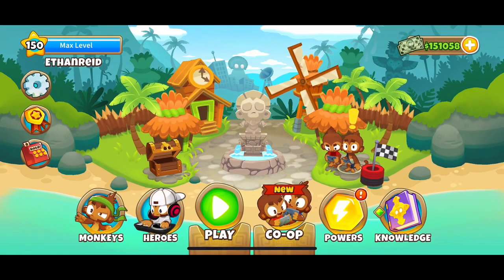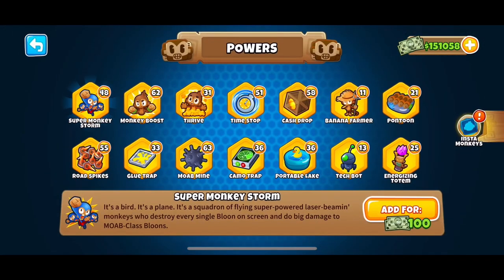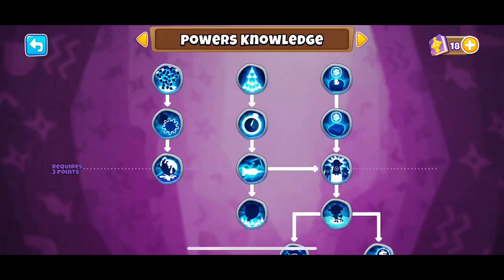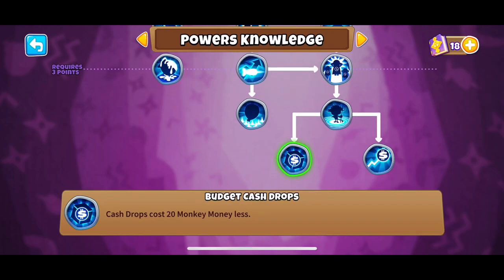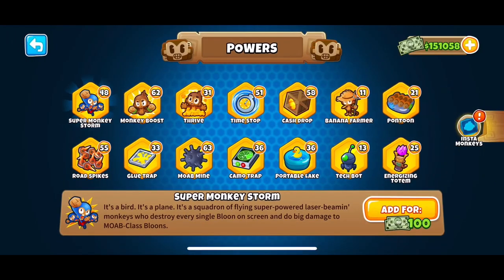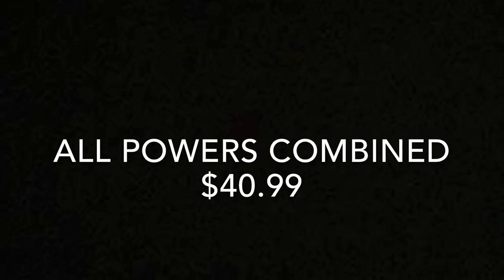Now that we know how much one monkey money is worth, we can easily calculate how much our powers are worth. These are all the powers I have and I rarely use them except the Banana Farmer, which I use a lot because I'm too lazy to collect. By the way, with certain monkey knowledge points you can have their prices reduced — so the pontoon, the portable lake, and the cash drop can be bought for less monkey money. In total, all of my powers combined are worth $40.99.